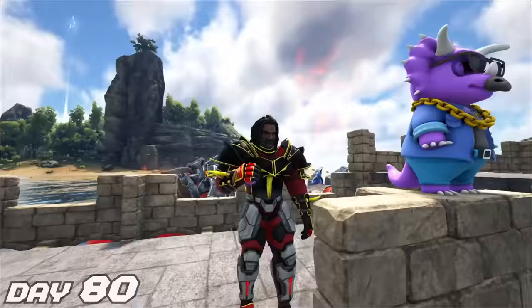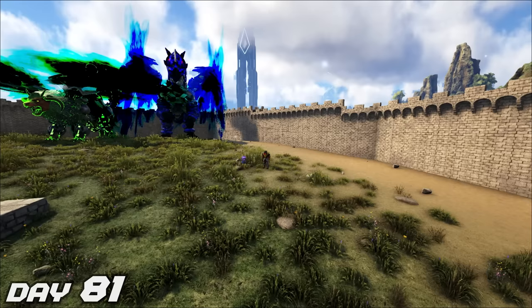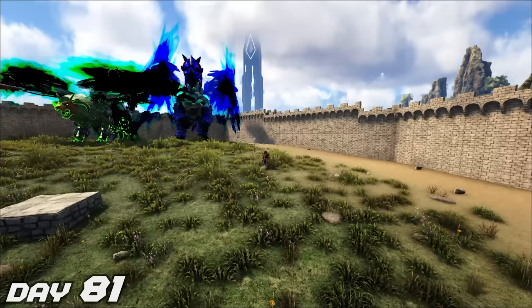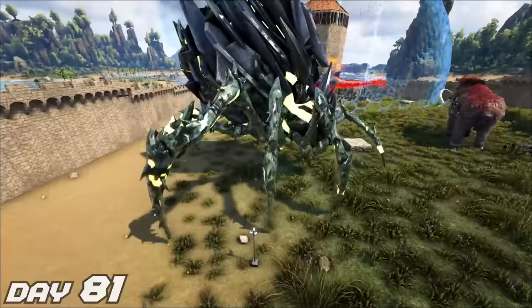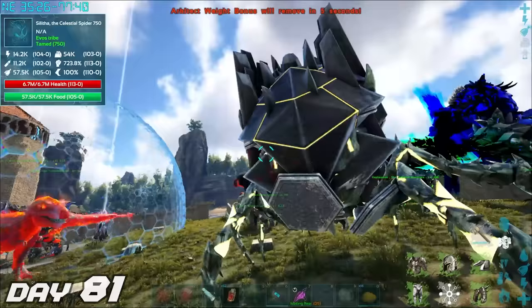Day 80 — and if you haven't noticed already, I'm wearing new pants. Let's take a moment to enjoy evo dancing. Day 81 — we can now summon in our next celestial. This time we summon in Rathus the celestial — a crazy dodo rex with intense moving fur, or maybe feathers, I don't know. Then we summon in our second celestial: Salitha, the celestial spider. Now that's two more celestials down, I think I have two more remaining. Then we can prepare ourselves for the final epic battle — fighting the world boss.